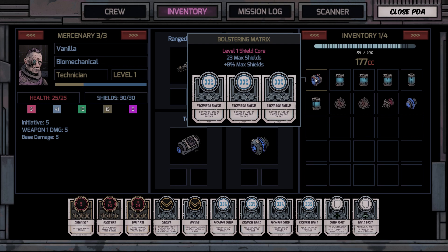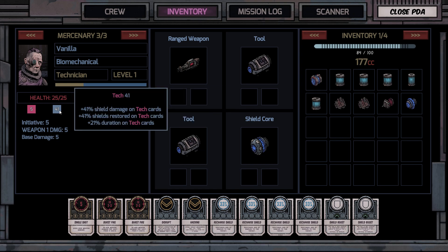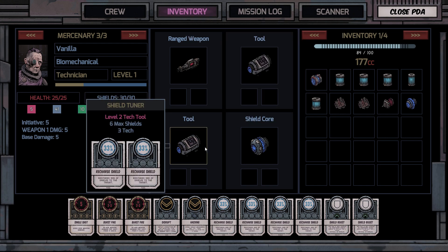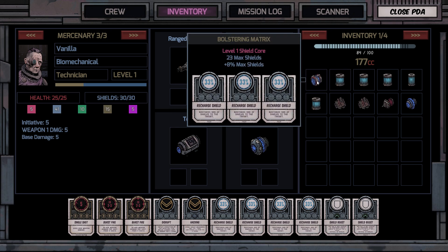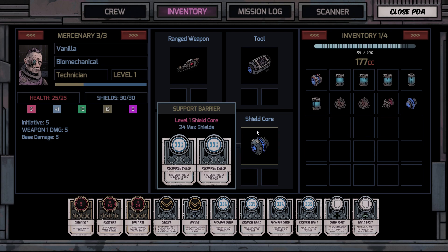23 max shields with 8% bonus versus just 6, but a bonus of 3 tech. It's 41% shield damage on tech cards. Interesting. I think I just want to have more max shields. Wait, why can't I use it? Full string matrix — level 1 shield core. Oh, it's shield core. It's this one.